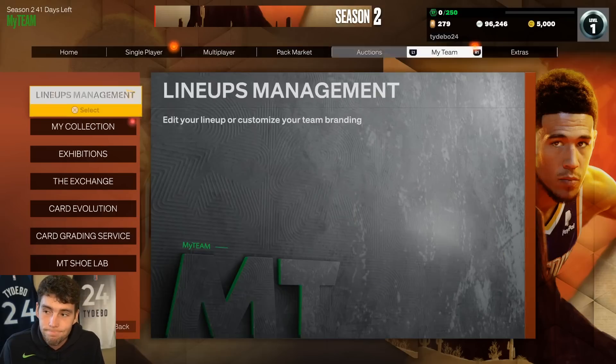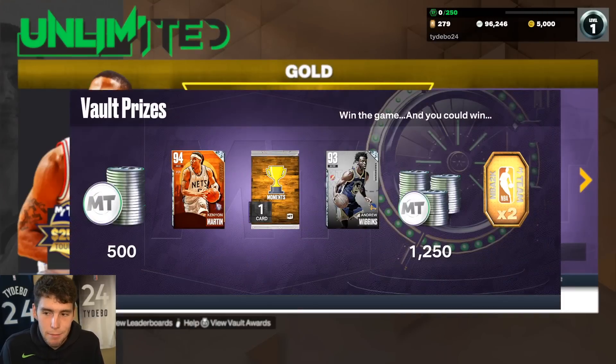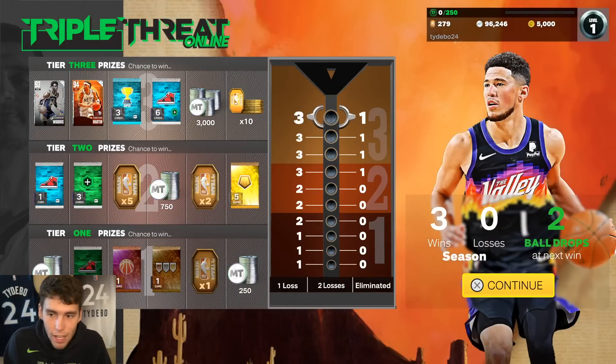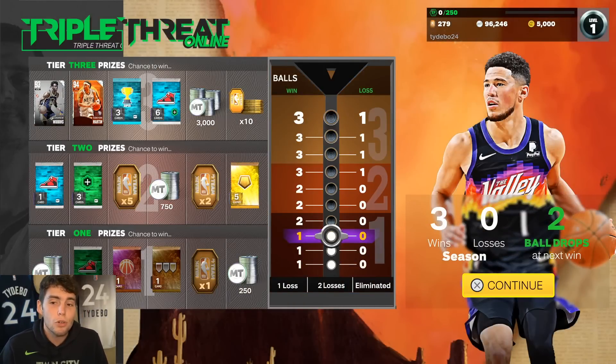Honestly, your best methods are going to be MyTeam Unlimited and Triple Threat Online. I've made a ton of tokens in Triple Threat Online with the wheel spin and things like that. Those are gonna be your two best methods for getting these centerpieces in the token market.